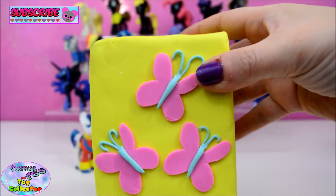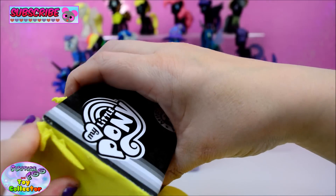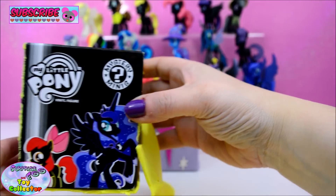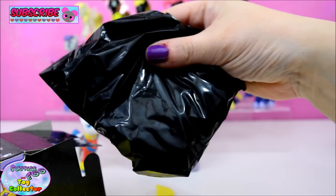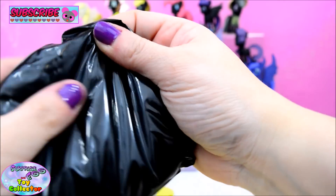So let's move on to our Fluttershy box. I wonder who's in this box. Let's have a look. Oh, this one feels really good. So I'm going to guess that in here we have Celestia. Let's have a look.